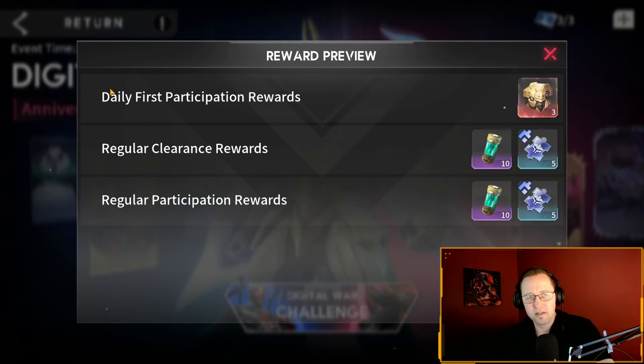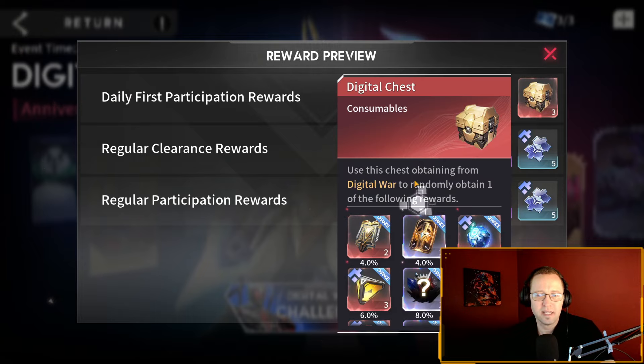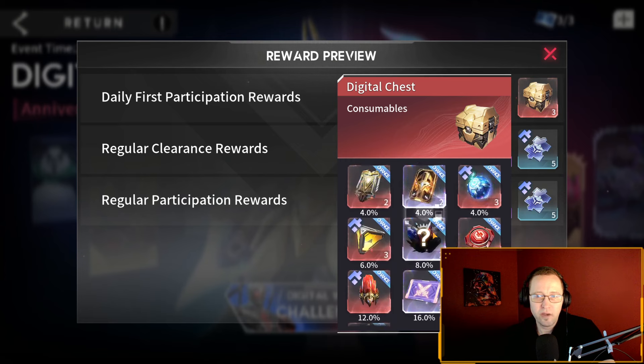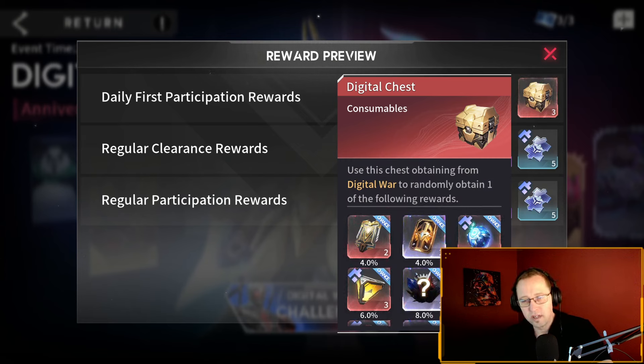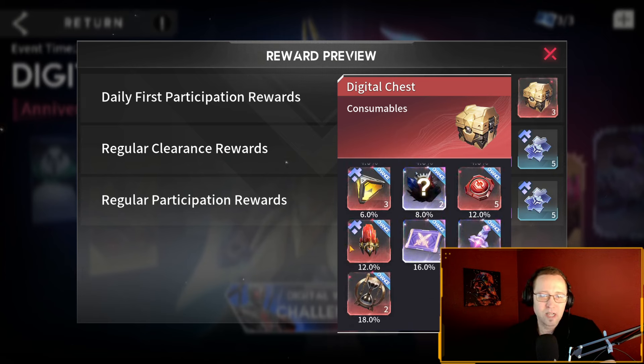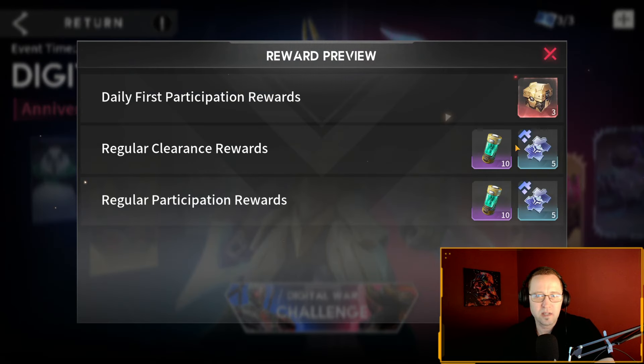The rewards you get each day are daily first participation awards — a chest with three of these items in it. There's some good random stuff in there. Every day you get three of these, so you can get nine gene hybrids, 15 red runes, which is good. You can also get triple-S gene mutation crystals — possibly three a day with a 12% chance.